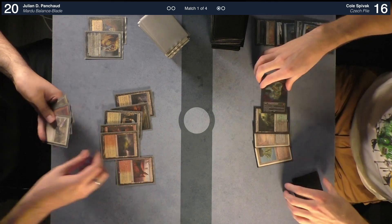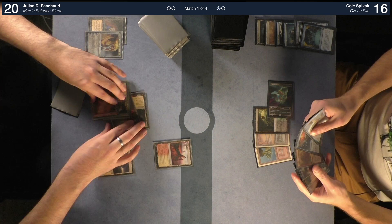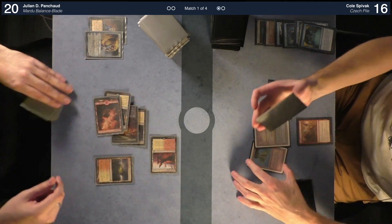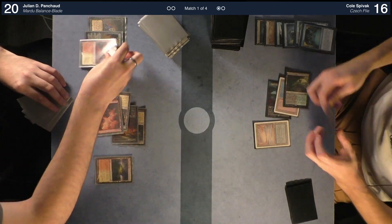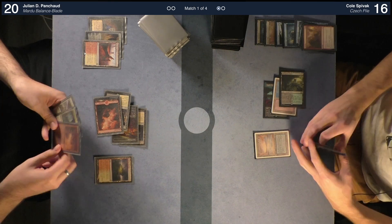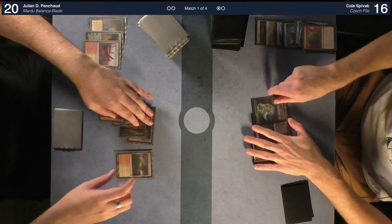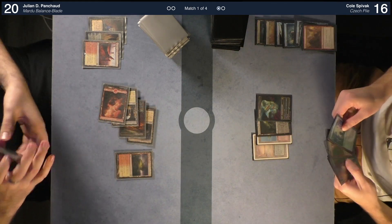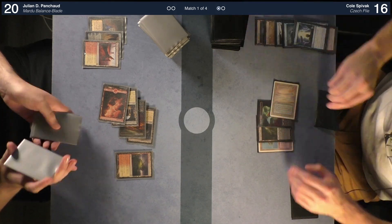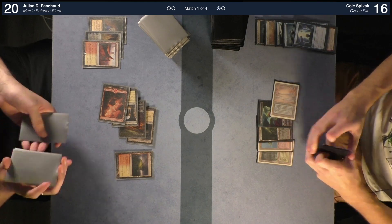I'll play Clifftop Retreat. I'd like to animate Needle Spires. Combat — attack for four. I'd like to Abrade your Needle Spires — sure. Untap, draw. I'd like to cast Opt. Scry — draw the card. Play Bayou, pass.